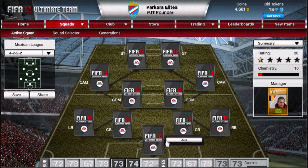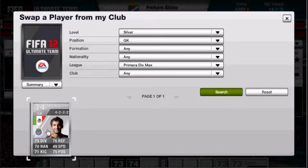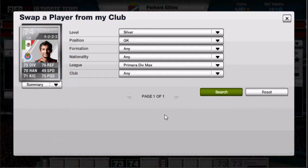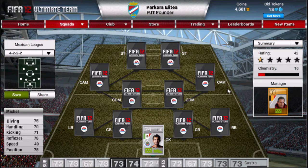So we'll start with the goalkeeper. Mexican League — there's this goalkeeper, Michel or Mikel, something like that. Quite good stats. I just picked him up and he's been fine. I think he was 2.4k, which is quite solid. You can choose whichever goalkeeper you want really, but this is the one I picked up for 2.4k. He's not the tallest for a goalkeeper but he does the job.